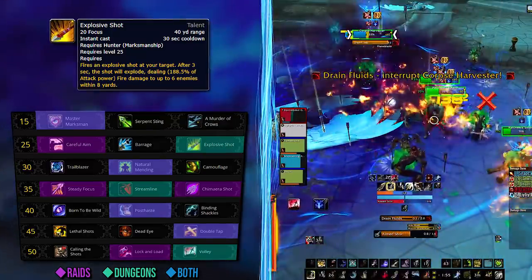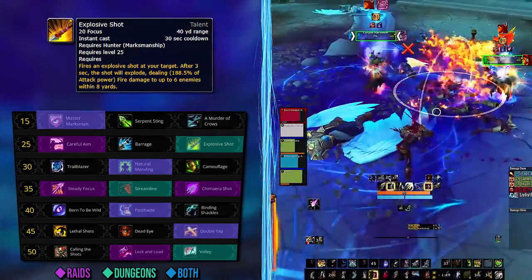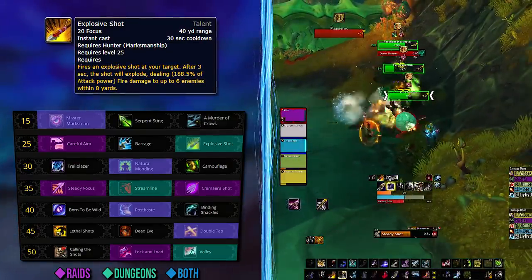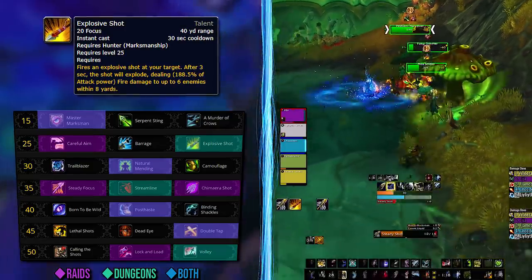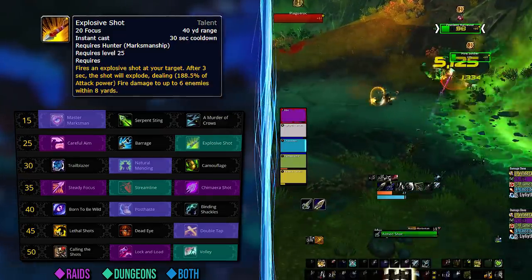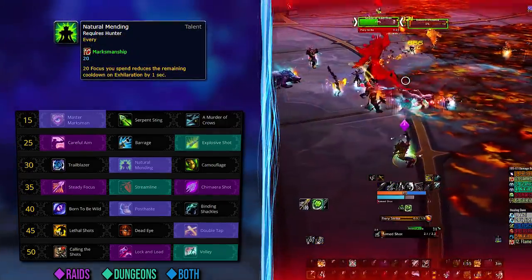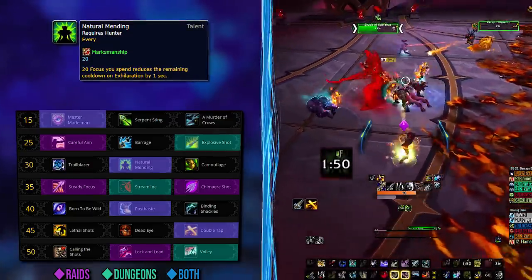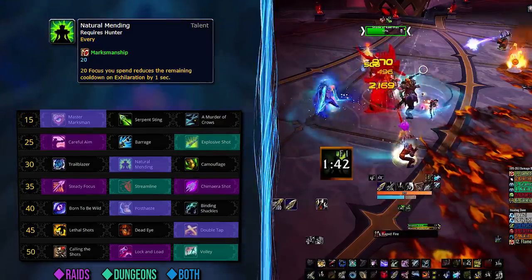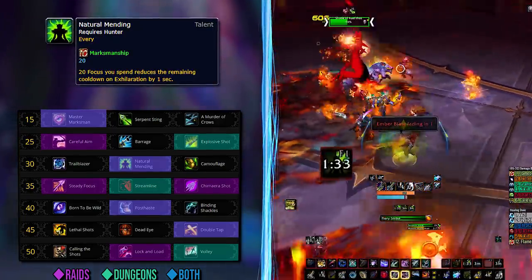Explosive Shot is so much fun — simply having an extra button that also deals big damage. You'll most likely use it in dungeons, but it's also viable for raid fights like Sun King or Huntsman if you want more AoE damage. For survivability on the next row, we recommend Natural Mending for both raids and dungeons, since mandatory group damage and mechanic mistakes mean Exhilaration will be used a lot.